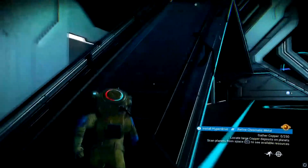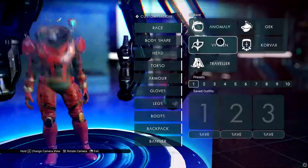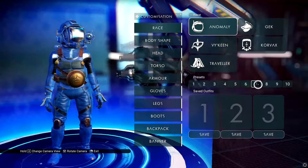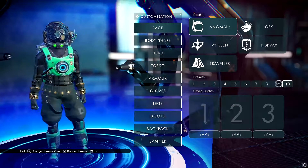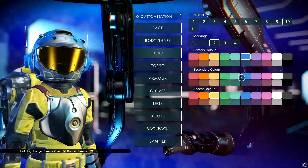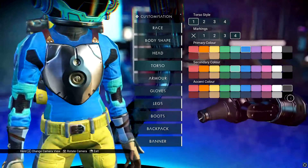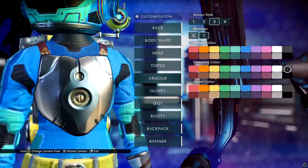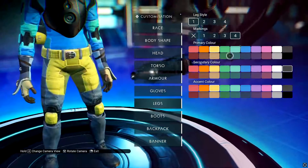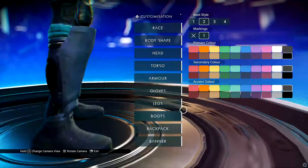Since we're waiting, let's go ahead and customize our character — I know where to do it. I like this guy. Body shape — I'm like that, yeah. My head color is this, torso I hate the default. Armor can be fully black, I really don't care. Gloves gotta be black. Legs — some white with green and black. The boots look so normal though!